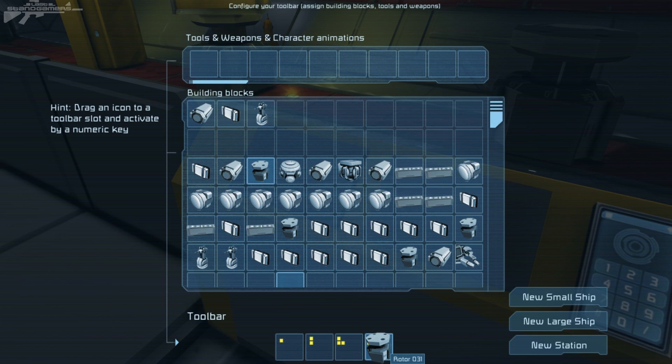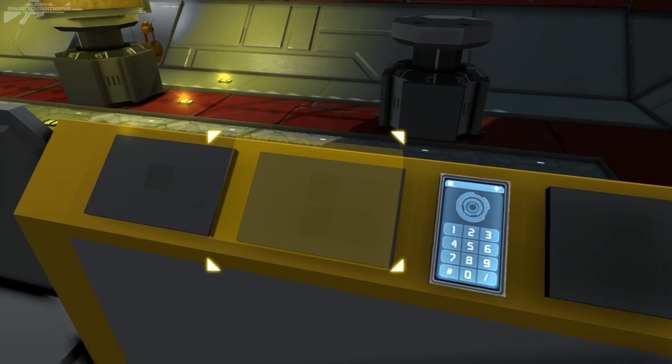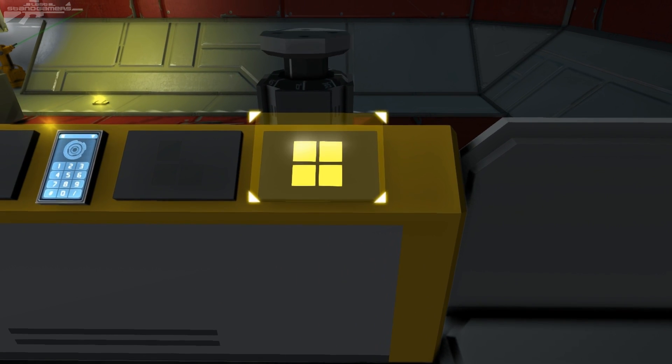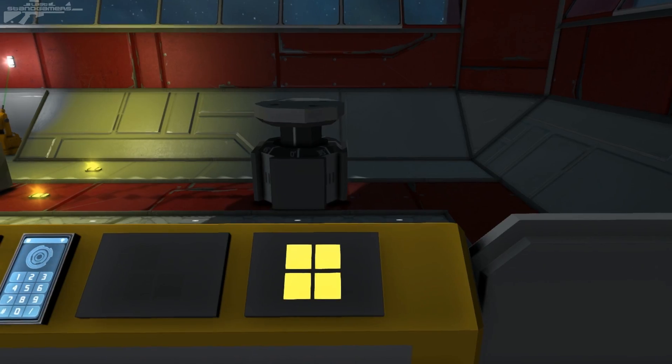I'm going to add it to one of these buttons — button 4 in this case — and let's actually increase the velocity. As you can see, we've added it to button 4 and button 4 has actually lit up. We can now start turning that and increasing the velocity at a click of the button. It's very simple and it really immerses you in the experience.